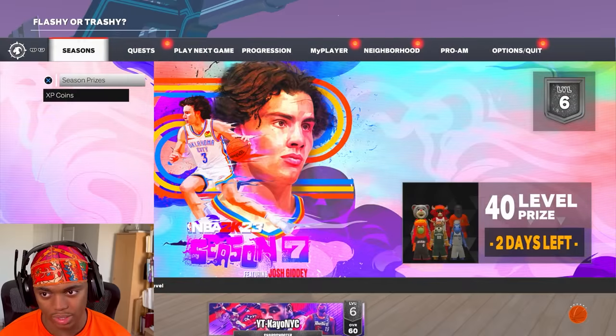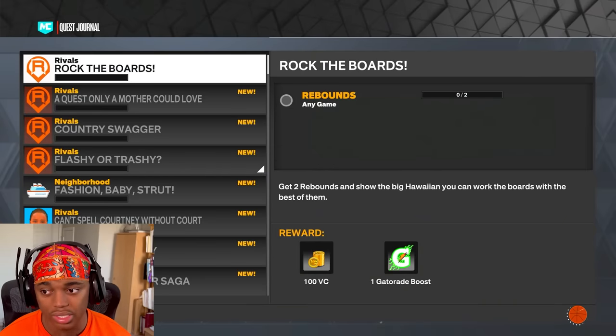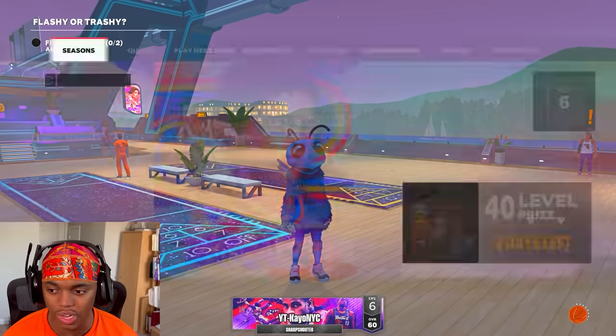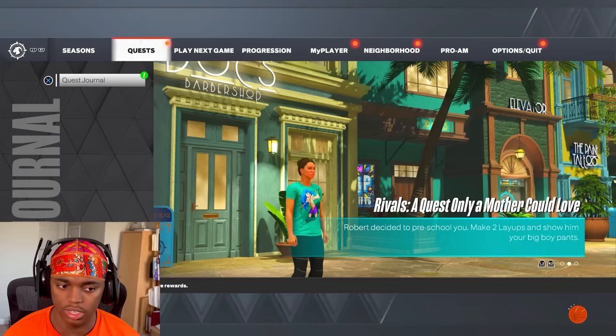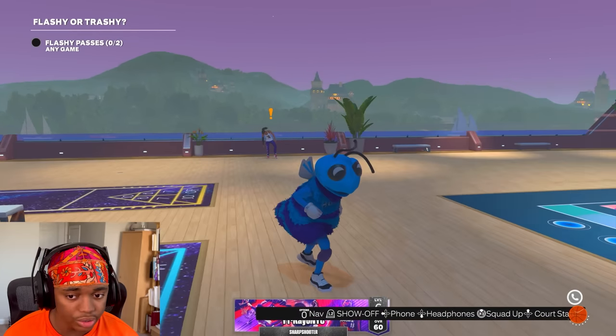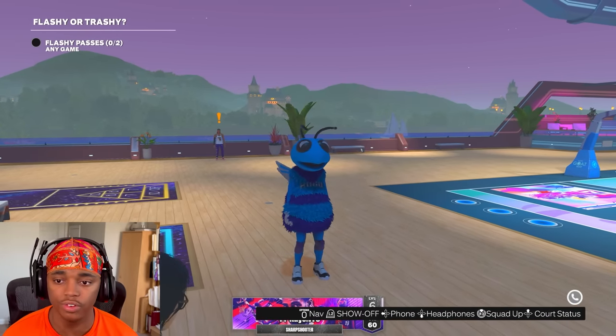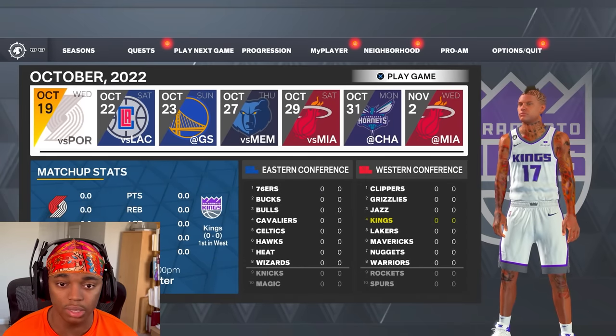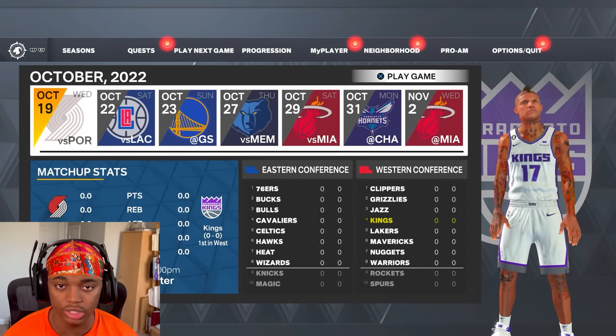Now that we got all the quests, go to your quest tab and you should see all four quests. Always make sure you see those four quests because sometimes they don't pop up. With that done and badges on and settings right, we can load into our first game. Click Play Next Game on rookie. Our first game is going to be against the Trailblazers.